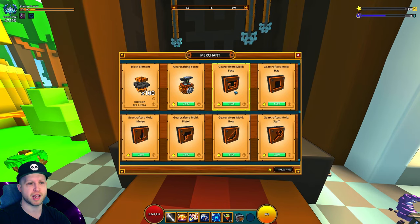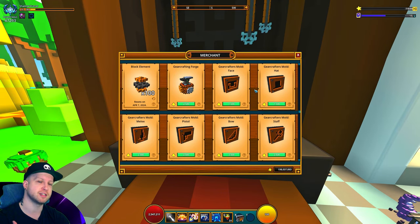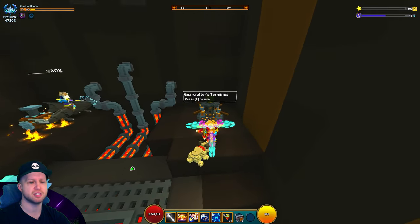Then there are also the molds, which are going to be your bread and butter for progressing through the profession — and also the secret trick to leveling up crystal five. More on that later.